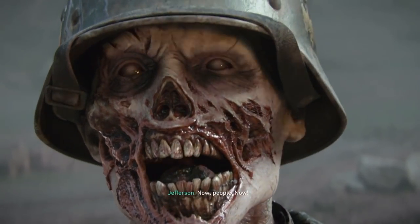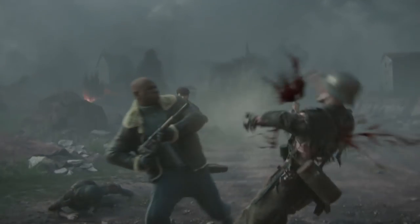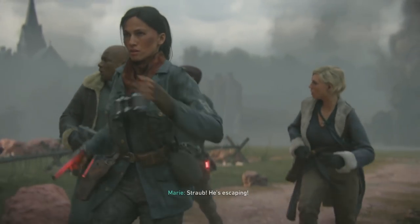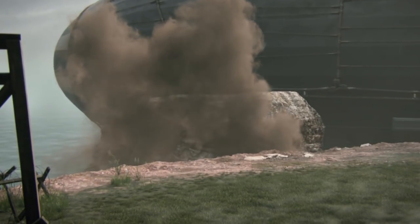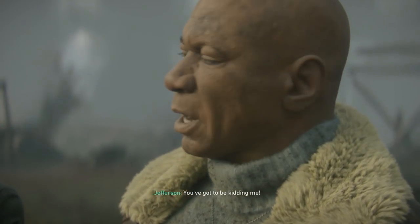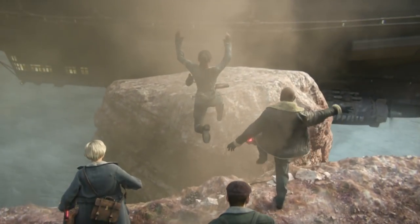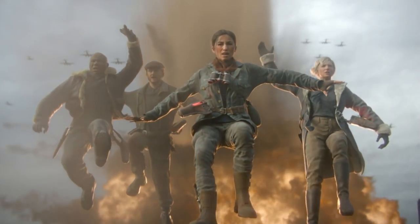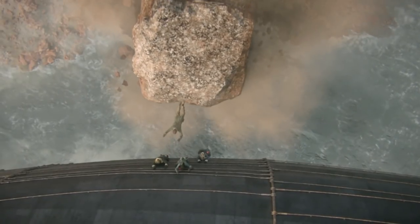Hey, what's up soldiers, my name is Greg FPS, the zombies extraordinaire, and welcome to my Darkest Shore full Easter egg tutorial for DLC one, as part of the Resistance DLC for Call of Duty: World War 2. I really love this Easter egg and I think you guys will enjoy it. Before we get into it, there are two prerequisites: you need to know how to turn on power and also Pack-a-Punch. If you don't know how to do that, there are two videos down below.